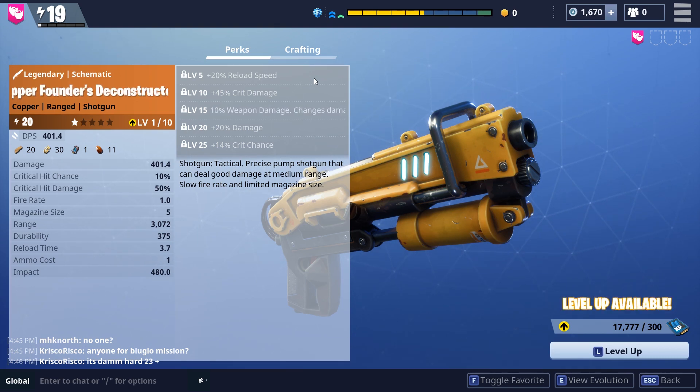For the last stats, we get 20% damage, which is pretty straightforward. And then at level 25, very late in the game, we get 14% crit chance, which puts us up to 24%. With the total 95% crit damage, once we're at level 25, roughly one in every four shots is going to do double damage. With the high damage we're already getting from the shotgun, we'll be able to dish out a ton of damage pretty quickly. So that's the overview for the stats on the Founders Deconstructor. Let's dig into some gameplay to show how this looks, how it scopes, and kill some husks.